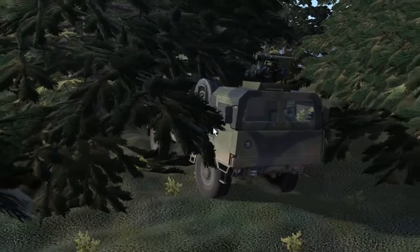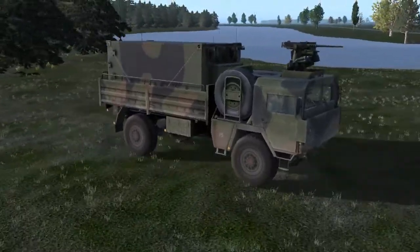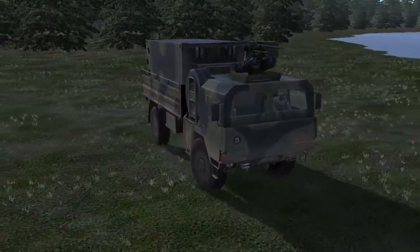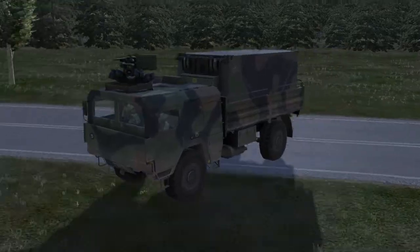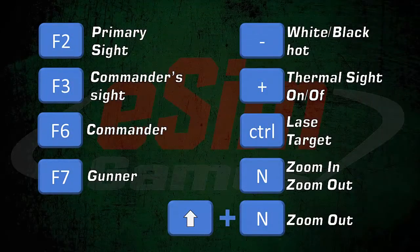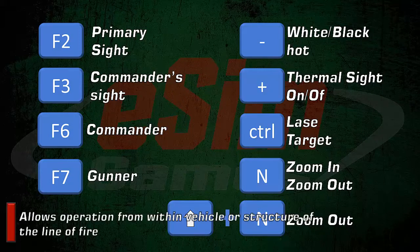The vehicles listed access the generic .50 caliber RWS in different ways, depending on whether the vehicle has a gunner station or only a commander station. The keys used to control the .50 caliber RWS are the same used for many other weapon stations in Steel Beasts Pro. Here is a summary of the hotkeys.